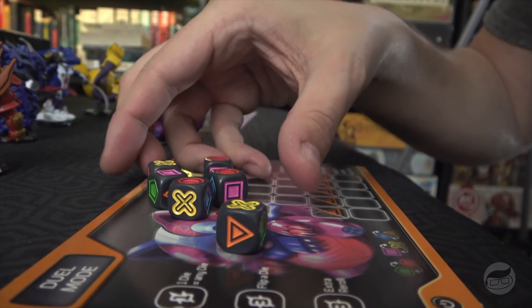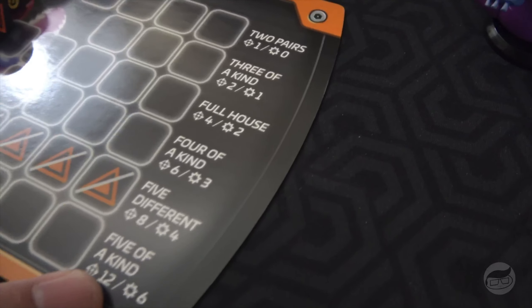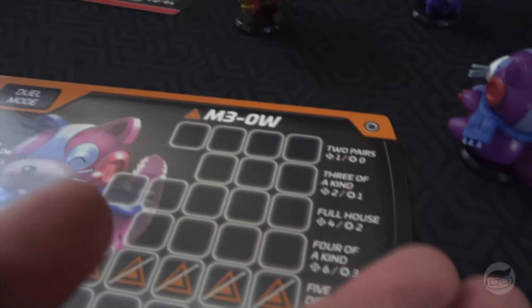The first thing you do is pick a character. If you are a normal human being, you have chosen Meow — this dildo tail-looking cat who is very cute. You get dual-sided player boards depending on player count, which is a nice touch. You roll the dice, and these dice have different symbols on them. What you're trying to do is get two pair, three of a kind, a full house, four of a kind, five different symbols that aren't your bot's color, or five of a kind. These are poker hands, but I like that they use shapes instead of jack, king, queen, ace.